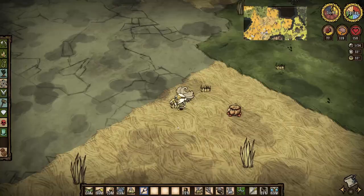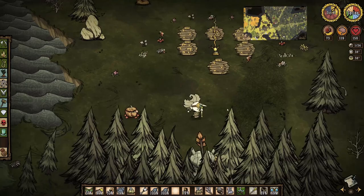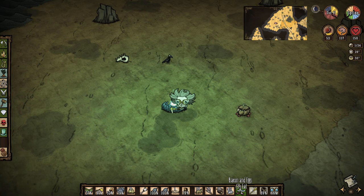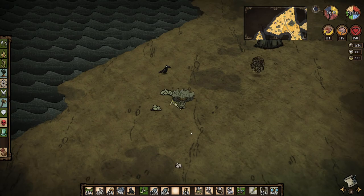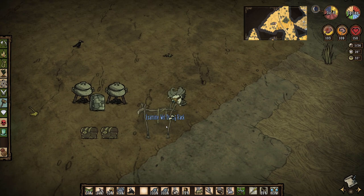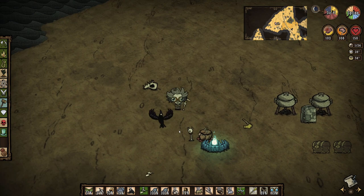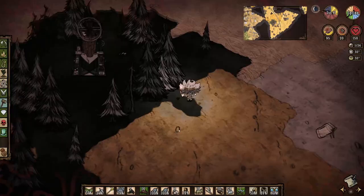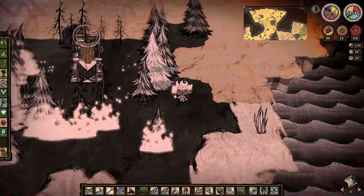Dawn arrives and I start heading out to the desert to make my summer base, but remember that I had forgotten my telebrellas and detour over to the bee boxes to give the bees time during the day to work on making some honey. Off in the desert, I pick a spot up near Maxwell's door and a herd of volt goats, then proceed placing down structures — a couple of chests, followed by a crock pot. I forgot to bring more stones, so I craft a pickaxe and mine some of the local flintless boulders. Soon I have enough for a second crock pot, an ice box goes down in between, and a drying rack off to the side. I then decide to go crazy picking evil flowers — the flowers themselves can be refined into shadow fuel, and I want to burn the trees here for more charcoal anyways, so win-win.